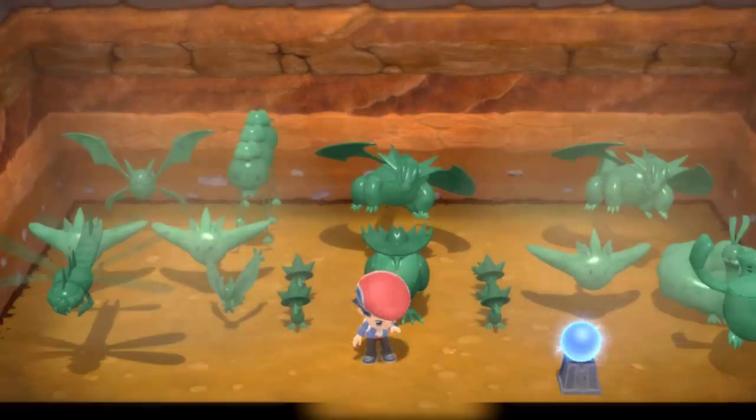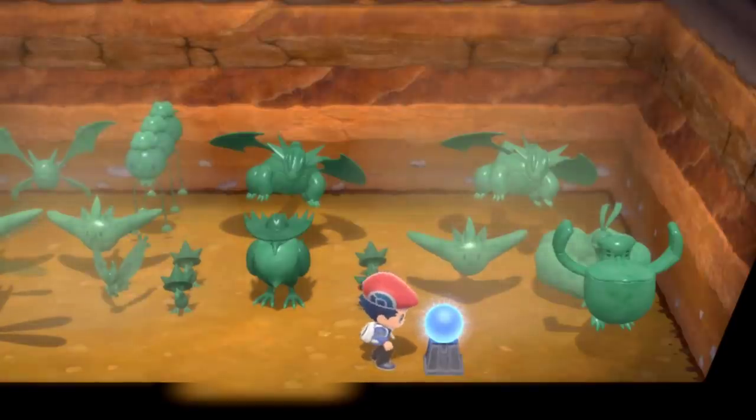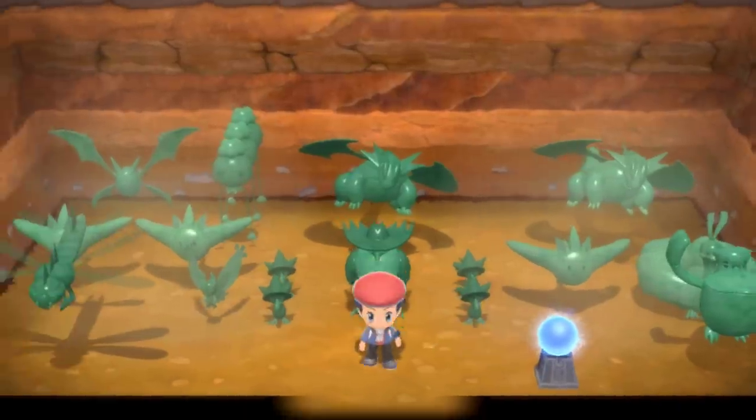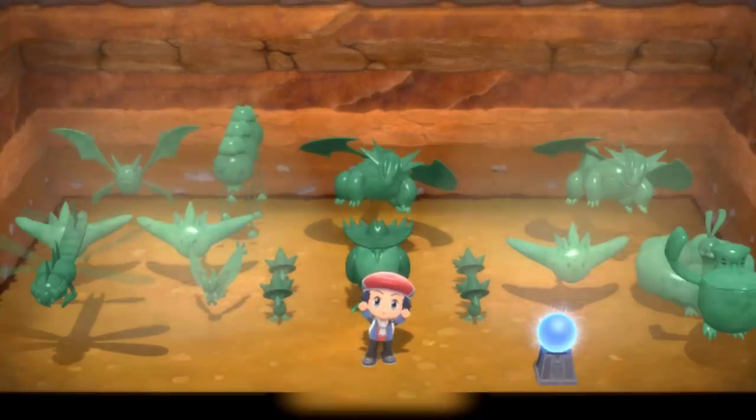These statues are very useful for getting the type of Pokemon that you want to find — it makes that Pokemon appear a lot more frequently in the different hideaways. I've got a bunch of flying type statues up, so it will make flying type Pokemon pop up very frequently. You'll know how much of a boost you're getting with the little mini orb here. If I click this and go onto statue effect, it says 'sharply raises the appearance of flying type Pokemon.' With a few statues it says 'slightly increases,' then 'increases,' and at max boost, 'sharply raises.' That's what you want because that will give you the biggest boost of that type of Pokemon appearing.